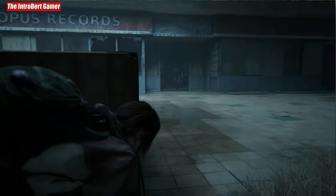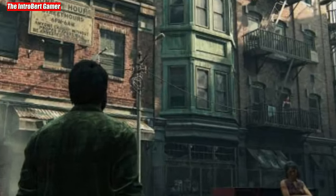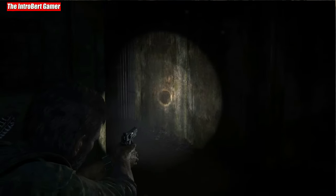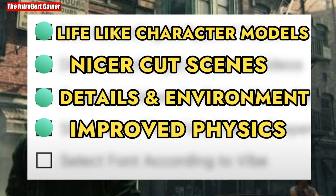Number 3: More detailed environments. Not only the characters have undergone a general overhaul, but also the environments, which now appear much more natural. The buildings look noticeably more believable, partly because the different materials — brick and wood, for example — are now noticeably more recognizable.